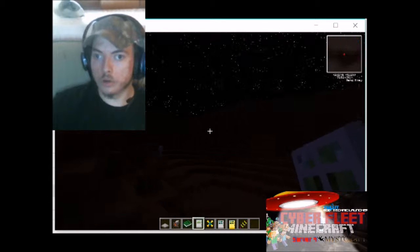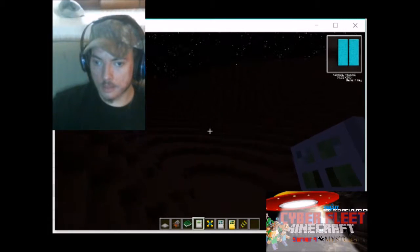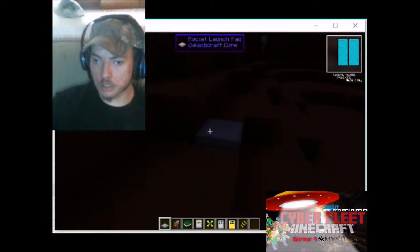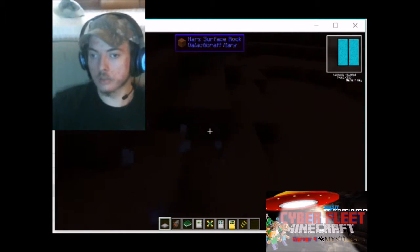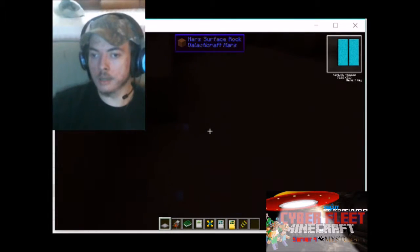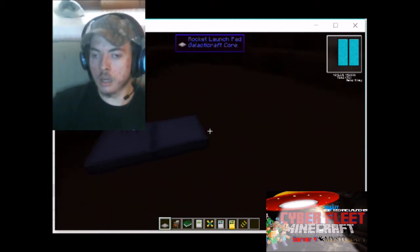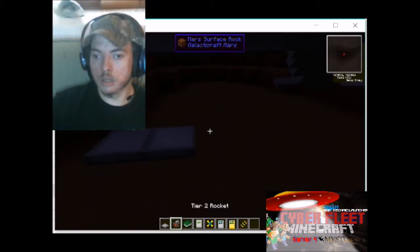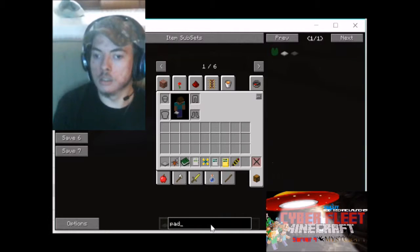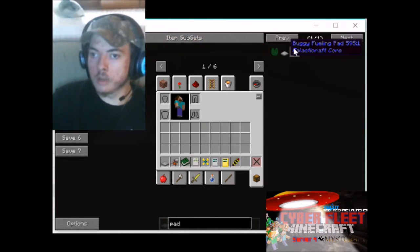Now we're on Mars. That means I can build me a rocket. Let's go over and show you how this works. You can build a rocket using a launch pad and getting a tier 2 rocket from the menu. Just type in 'pad' and get a launch pad right here.